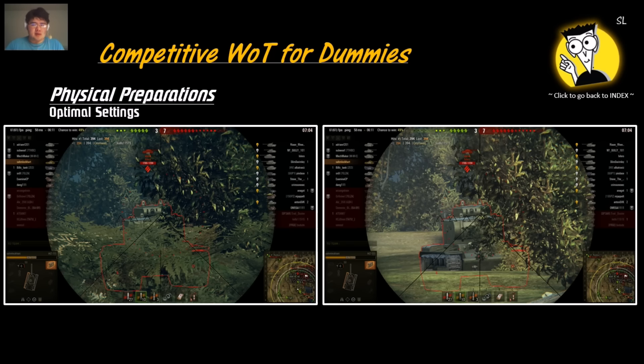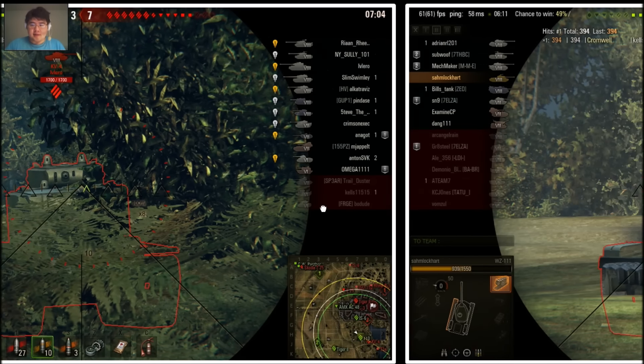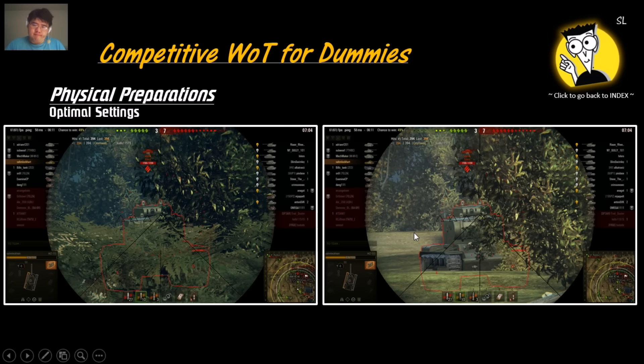Here's an example of the foliage difference. With max settings versus bare minimum settings, you can see how a bush obscures the battlefield. For example, I thought a certain area was just ground and could only shoot at the turret of the KV-4 — but it turns out you can shoot the lower plate or the middle plate, which is easier to penetrate than the mini cupola turret. Similarly, sometimes you think you're hull-down when you're not — you can easily be shot at the lower plate because what you think is the ground actually isn't. Adjust accordingly.